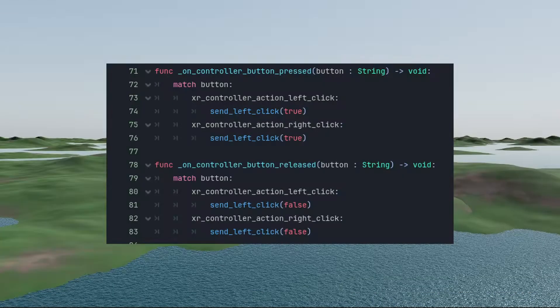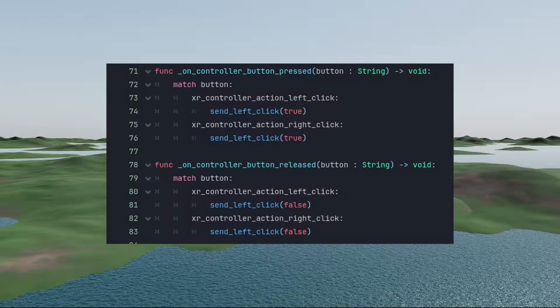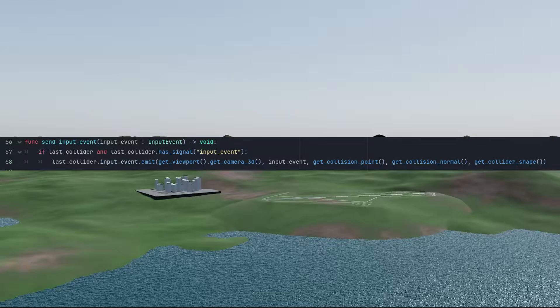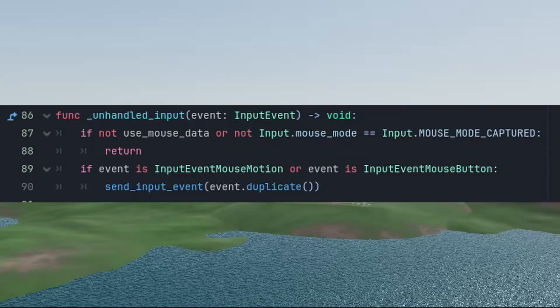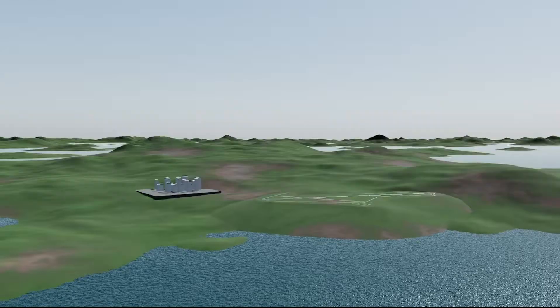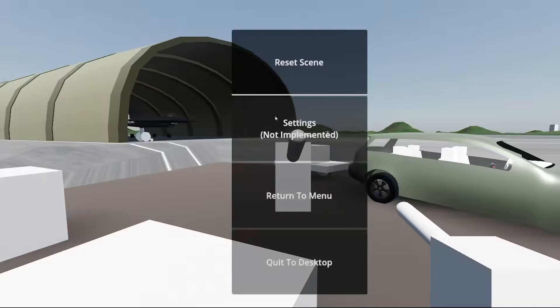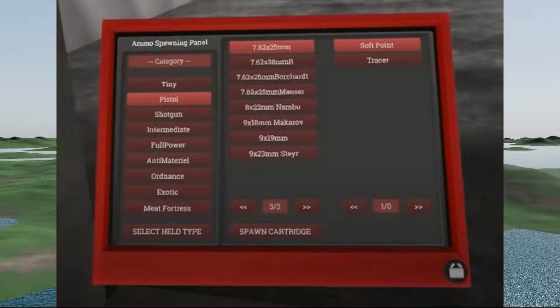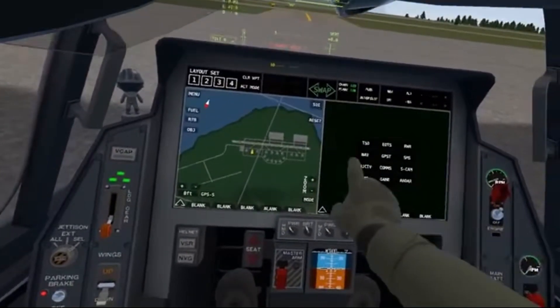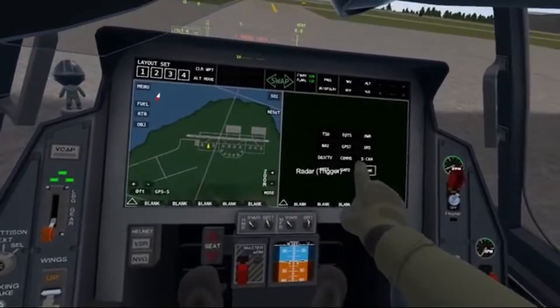Controller inputs from the VR controllers are converted to mouse inputs, which are injected into the 3D UI. This logic is even more simplified for flat-screen games using keyboard and mouse, because Godot has built-in logic for 3D object selection. As part of the greater menu functionality, I also implemented a wrist menu with options that allow the player to return to the main menu and quit the game. In the future, I plan to give players access to an options window for debug features and game settings. I think using touchpads and touchscreens throughout the game could be very immersive and interesting.